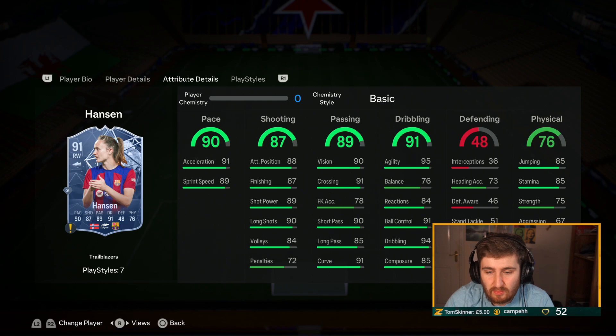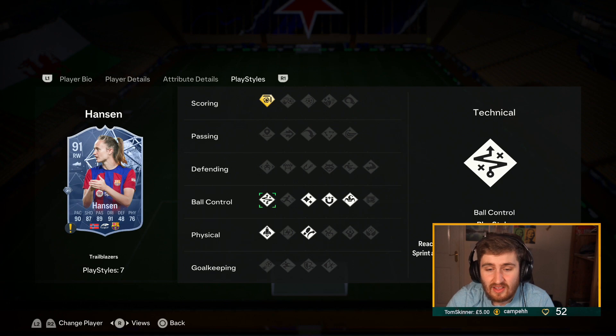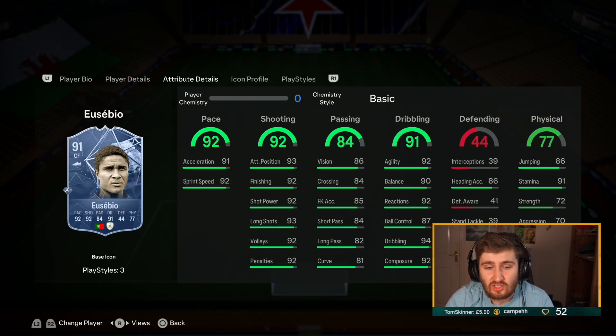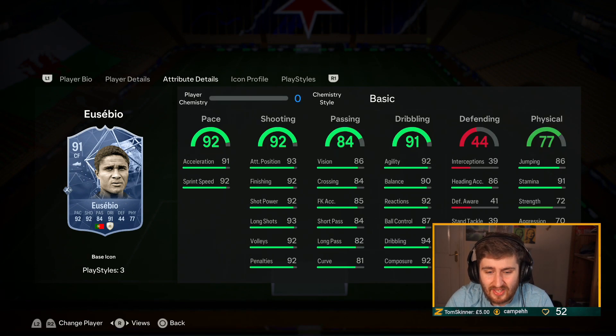Hansen Trailblazer — I've used her in draft four or five times and she just carries the draft every time. Got gold finesse and a decent stat upgrade — she's ridiculous. Long term my upgrade is going to be Figo to gold Hansen. Eusebio — doesn't have as many play styles but gold rapid on a card like this — put a Hawk on him, he'd be near maxed out shooting. Insane in game — playing against him once you just knew you were against a ridiculous card.